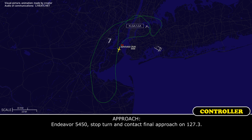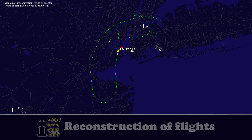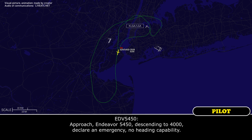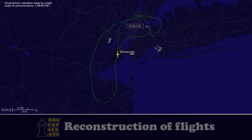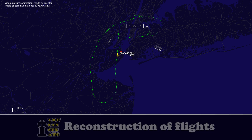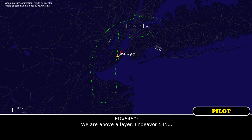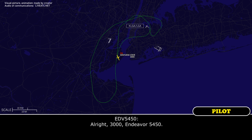Stop turn, Endeavour 5450, stop turn, and contact final 127.3. We already stopped the turn, Endeavour 5450. Okay, contact final 127.3. 127.3, Endeavour 5450. Approaching Endeavour 5450, descend to 4,000, declared emergency, no heading capability. Endeavour 5450, welcome back, no gyro vectors, turn left. Turn left, Endeavour 5450. Endeavour 5450, are you VMC at 4,000? We are above a layer, Endeavour 5450. Okay, Endeavour 5450, descend to 3,000, you should break out shortly. Alright, 3,000, Endeavour 5450.